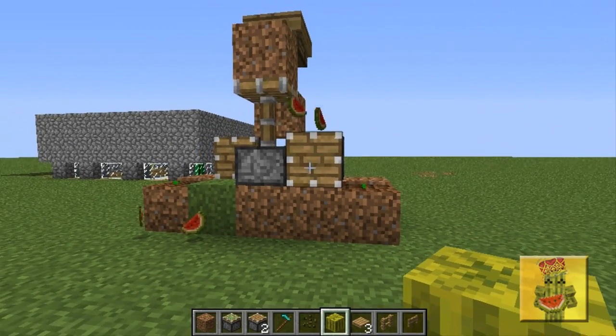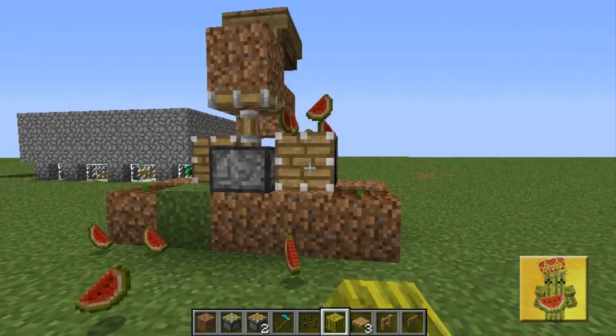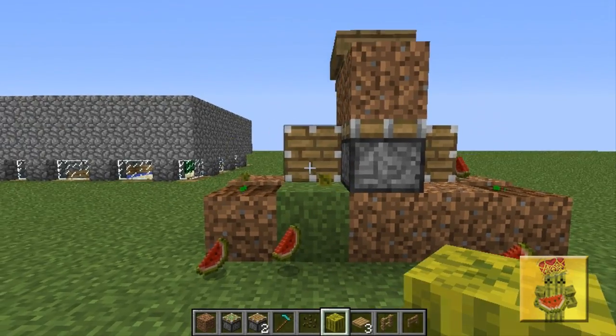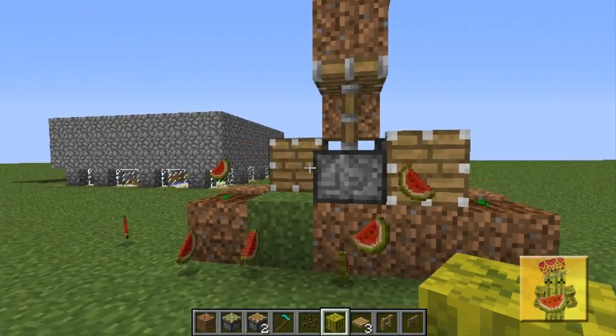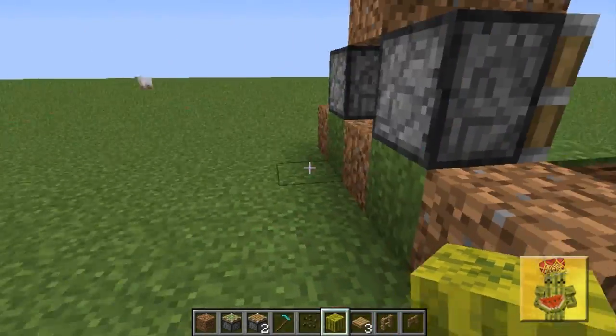There you go — that's basically it. It took 38 seconds to build an automatic farm, which is really amazing how fast it is. And look at it — it's completely automatic. The only thing you have to do is pick up the melons yourself, which is okay, it's only picking up melons.